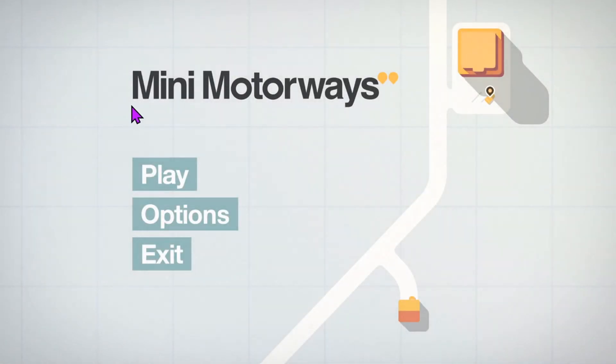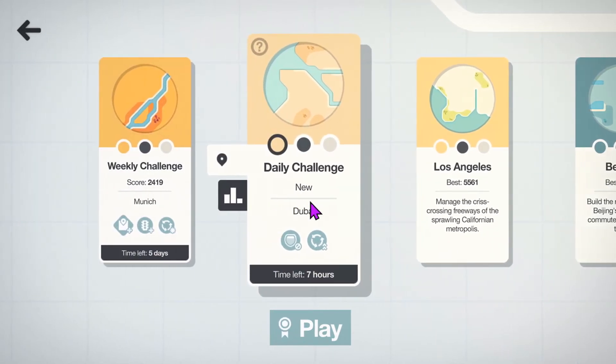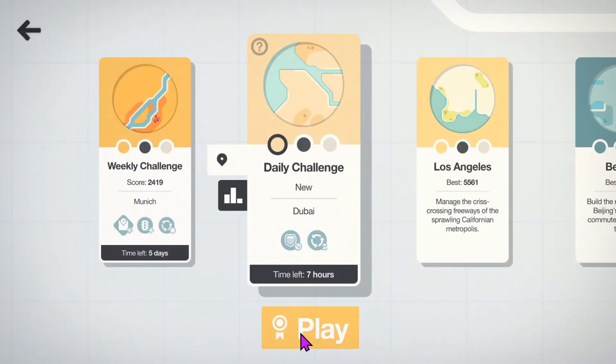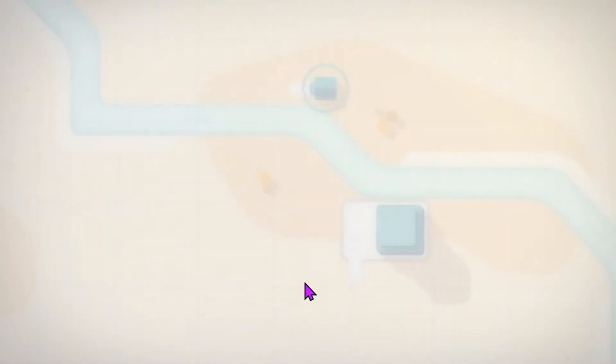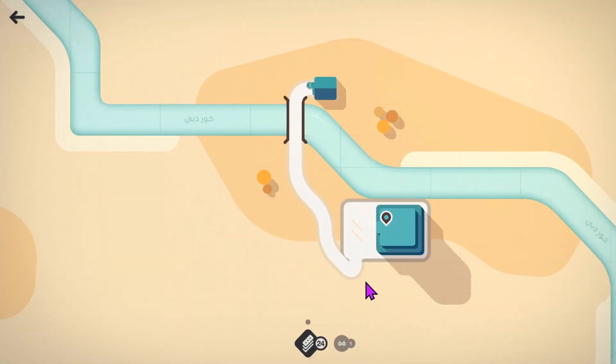Hi, my name is Gecko, welcome back to another Mini Motorways video. We're going to be doing the daily challenge today, this one based in Dubai. No motorways are offered at all and we get double the number of roundabouts. I have a feeling it's going to be a tough one. As always, we're going to skip past looking at the leaderboard — we want it to be a surprise at the end. Today being the 12th of October 2020.